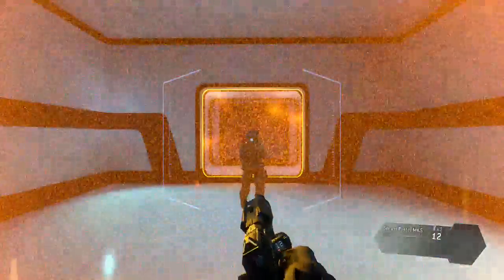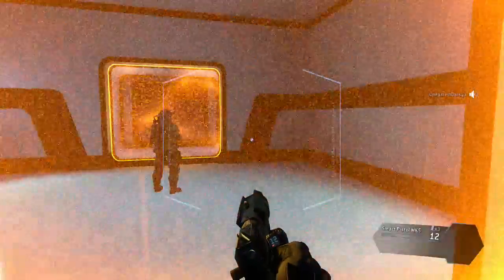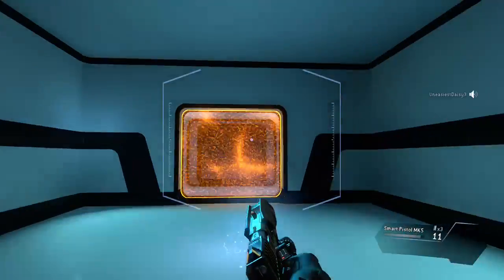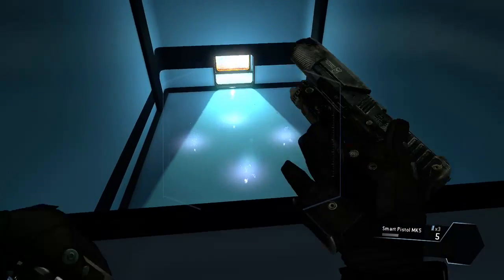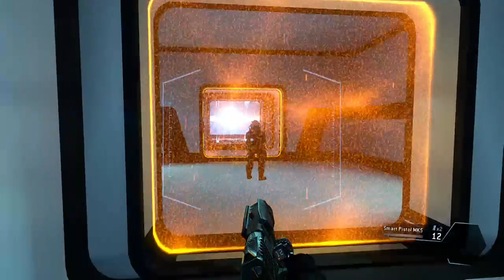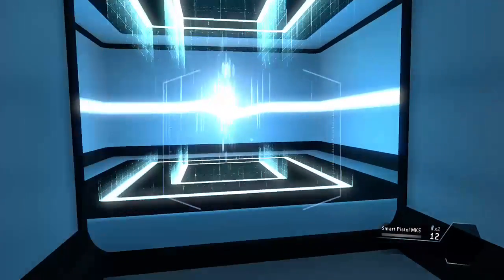This is the smart pistol, an auto-targeting weapon. Get close enough to a valid target and the smart pistol will start locking on. Wait for a full lock before pulling the trigger. Use your smart pistol to neutralize the target. Target eliminated. Nice. The smart pistol can lock on to more than one target. Eliminate all of the targets with your smart pistol. Targets neutralized. Oh, that was amazing. Some enemies, especially pilots, require multiple locks to kill with one trigger pull. Kill the pilot with your smart pistol. I guess he had to lock on to the different parts of his jacket.